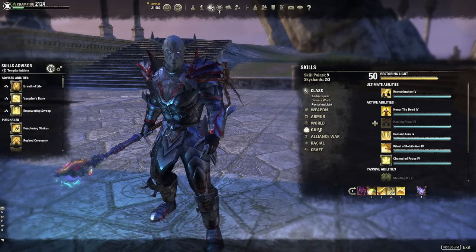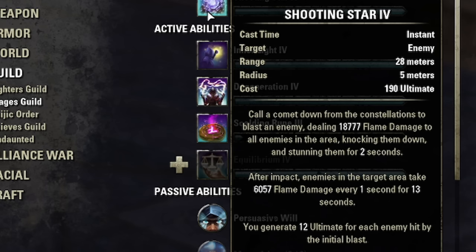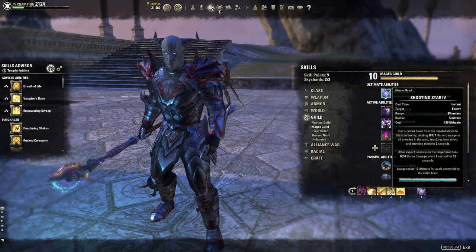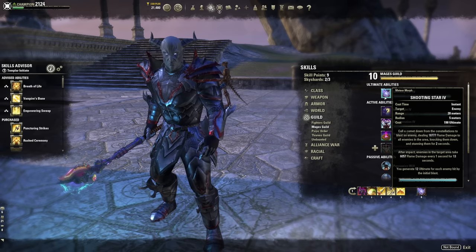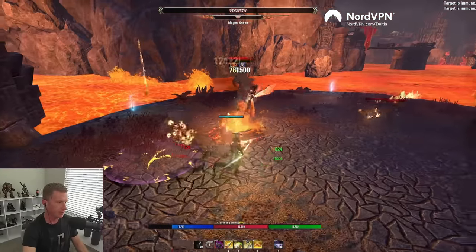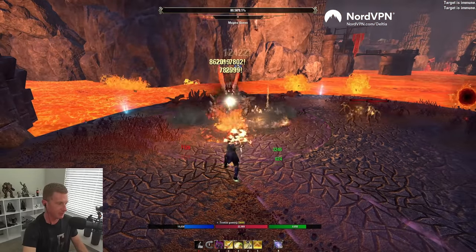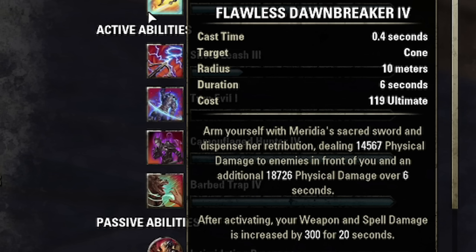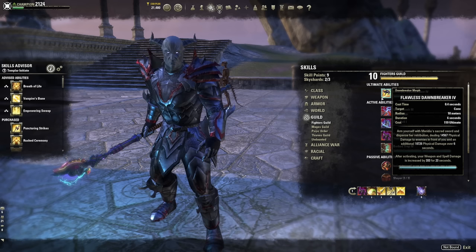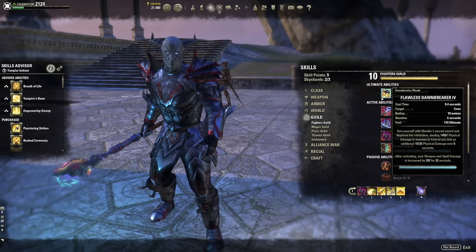For the ultimate there are several choices. Mages Guild Shooting Star, though annoying to obtain, does the most damage pound for pound — big AoE and damage over time, and it stuns mobs. The downside is it's not mobile; if enemies move you waste it. For average players I highly recommend Flawless Dawnbreaker from Fighter's Guild — very easy to level, and with ESO's hybridization it scales off whichever is highest, magic or weapon damage, so don't let the physical damage tooltip scare you.